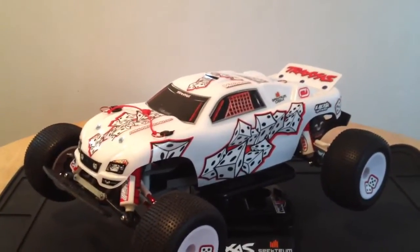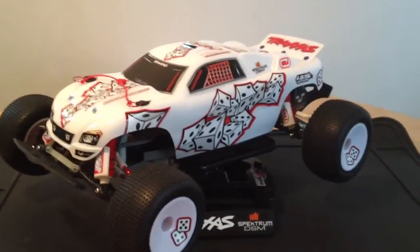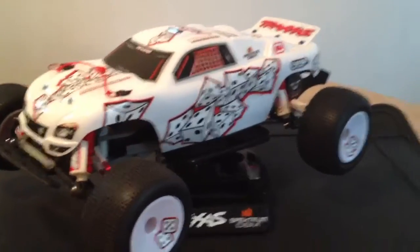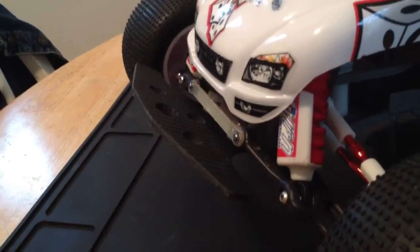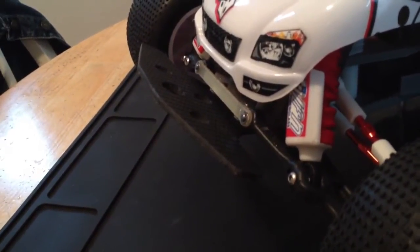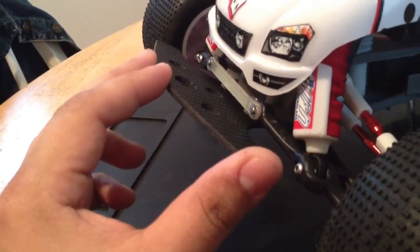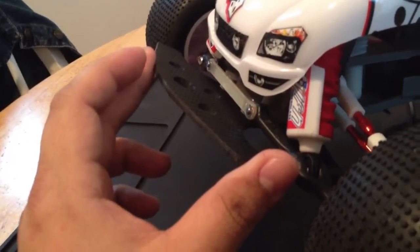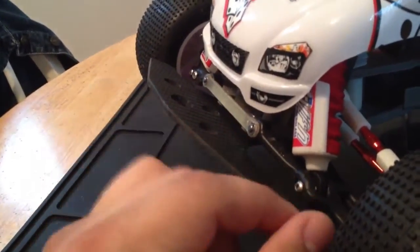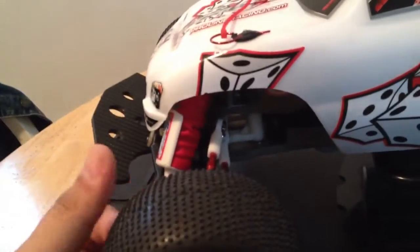The second question: what type of bumpers do I have, and if everything on my car is RPM, how come I never went with the RPM bumpers? Good question. I have T-Bone Racing bumpers. Most of my cars have them — I have them on my Rustler Marvel Monster in orange, I'm waiting to get a set for my Grave Digger in green, and on this car I have black carbon fiber, which I'm going to change out to red carbon fiber very soon. I have it on the front and on the rear.